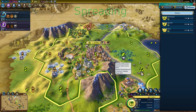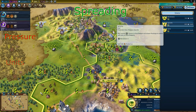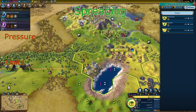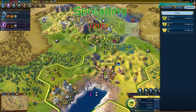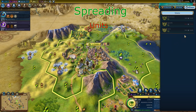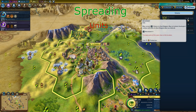Now I would talk about religious spreading. You can spread your religion either from religious pressure from your cities or from religious units. However, religious pressure usually takes significantly longer than units, so we will be focusing on units. There are four religious units: the missionary, apostle, guru, and inquisitor. When you purchase a religious unit, the cost of the unit increases empire-wide. For apostles it is 30 faith; for the missionary, guru, and inquisitor it is 10 faith.